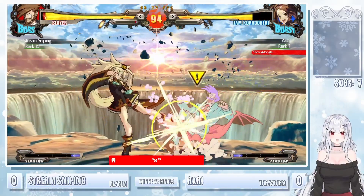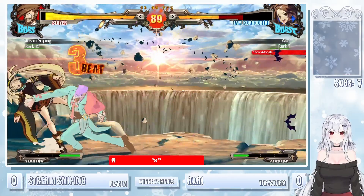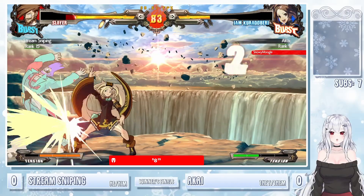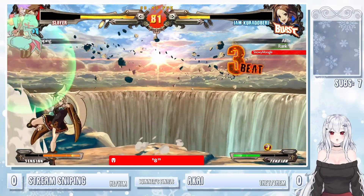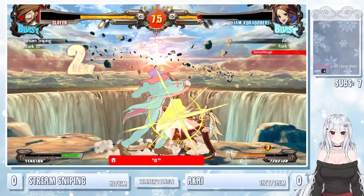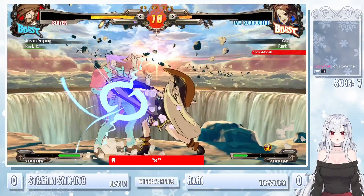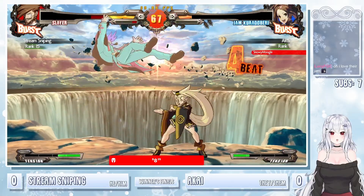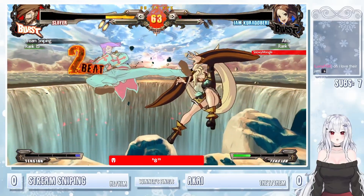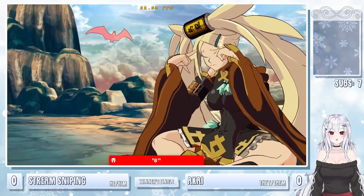Aoi unfortunately not able to close it out. Now going for a lot of these command grabs. Throwing out these 5Ks — 5K, very scary button from Jam. Plus one on block, very fast, hits a low. JH going right over the pile bunker. Gets the sweep, just gets the card out. Aoi definitely pretty nice with Jam out here. Big parry on the wake up — able to get the turn. Gets the card, gets Kirin — unfortunately not able to finish off the combo. Baits the burst excellently with the RC. That is going to be the first game to stream sniping.